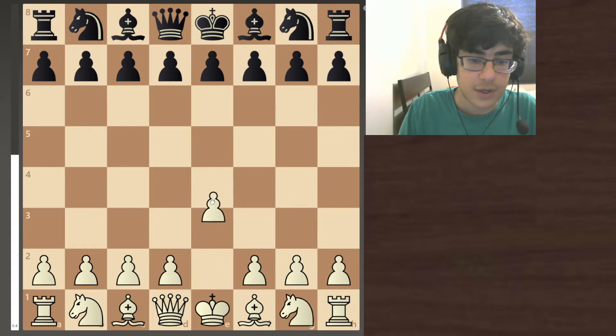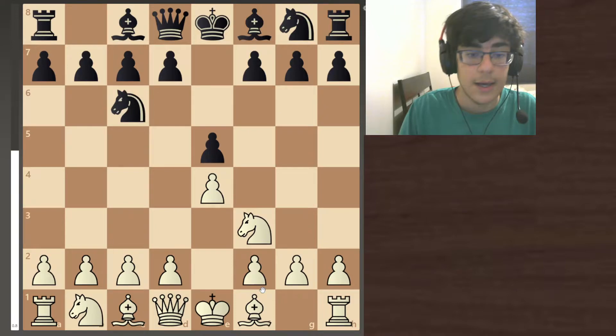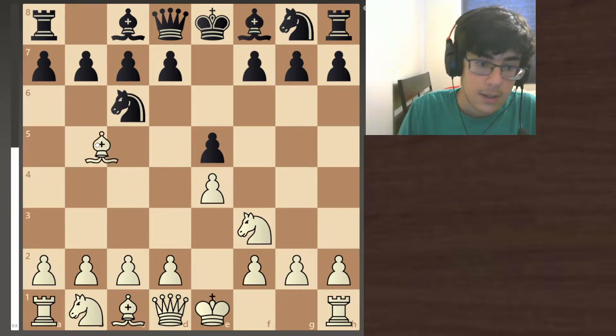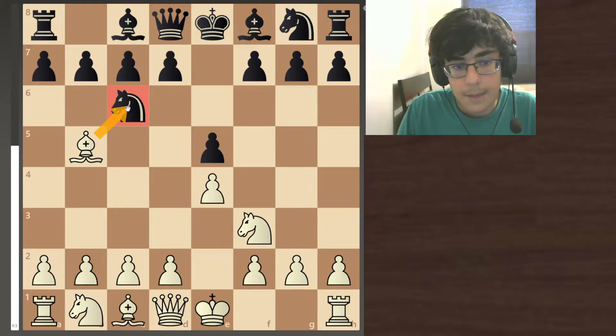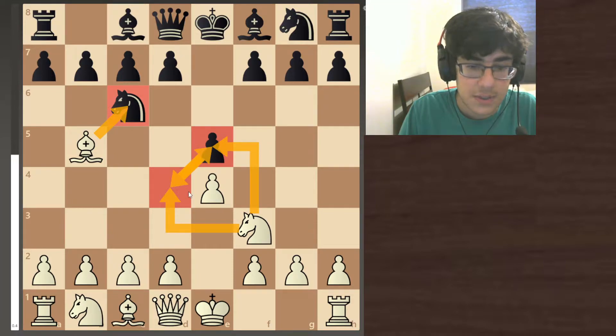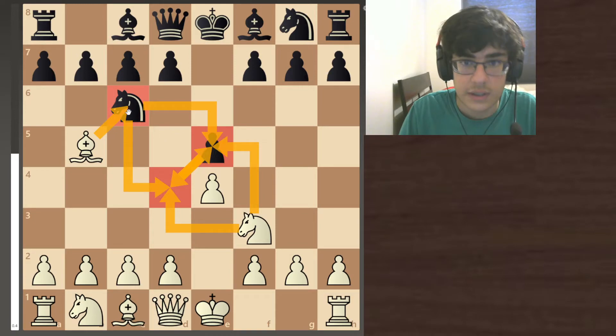We start with e4, e5. We play knight to f3, knight to c6. And what makes it the Ruy Lopez opening is bishop to b5, which keeps pressure on the knight. And if you were to take the knight, then this knight is free to gain these two squares as the defender would no longer be there.